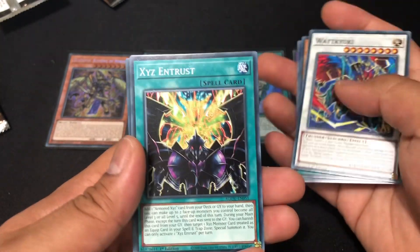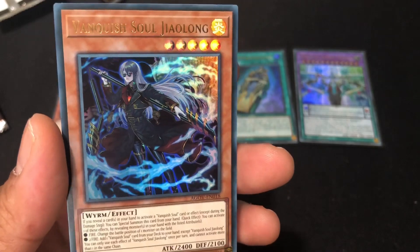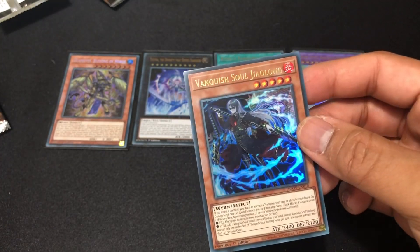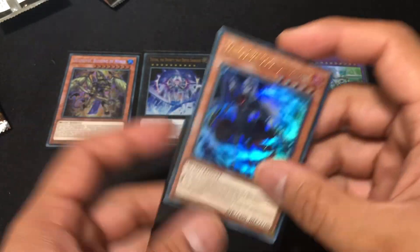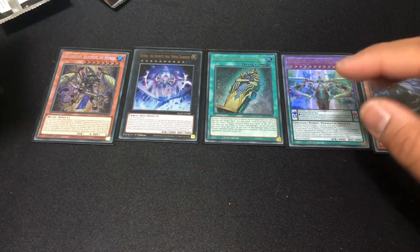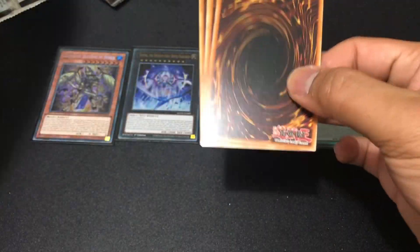We got Yugioh Exists and Trust — another ultra rare. Vanquish Soul Joy Long. I didn't open the set that had Vanquish Souls in them — what set was that? This guy looks sick, looks like an isekai anime protagonist with his black freaking robe. That's four ultras. Is there another secret hiding in here? That would be nice.